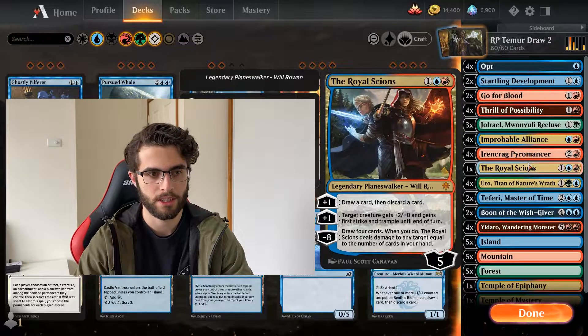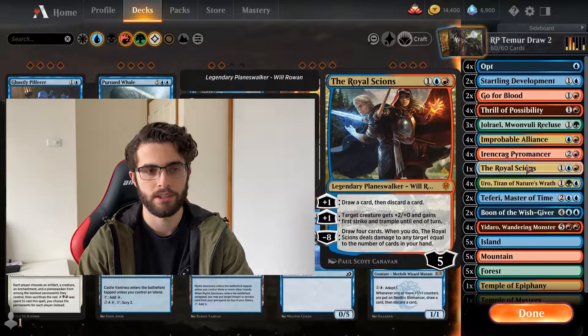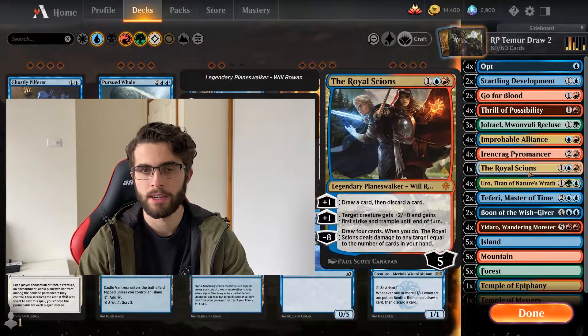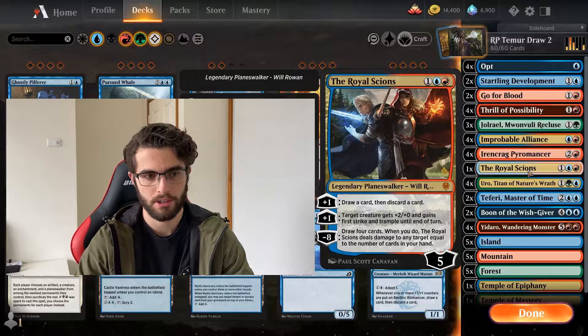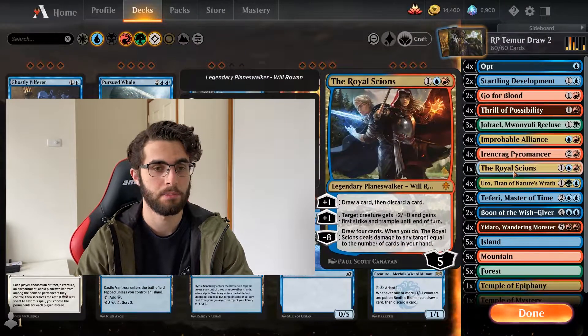The Royal Scions aren't going to help you trigger them on your opponent's turn, but every turn of yours you can guarantee triggering your Draw 2s with that plus one. And if you're building an army of tokens — some in the air, some on the ground — you're going to be able to block and reach that ultimate pretty easily. That ultimate is obviously very strong: draw 4 cards, deal damage to any target equal to the number of cards in your hand. That's pretty good.